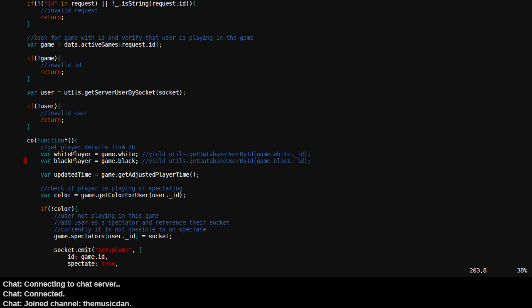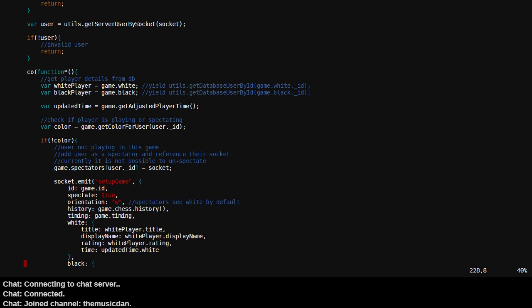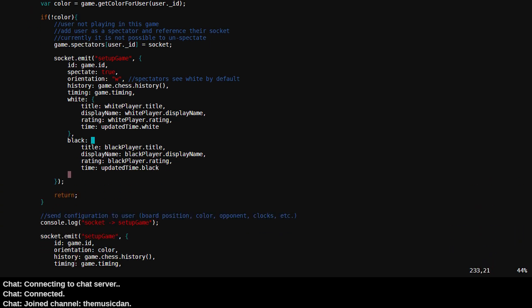This is just me goofing around having tested both anonymous and authenticated gameplay. We got title, display name, rating, and time. I'm pretty sure display name was not set in the other context. If not color... wait — if the user's not playing in this game... oh! Okay.